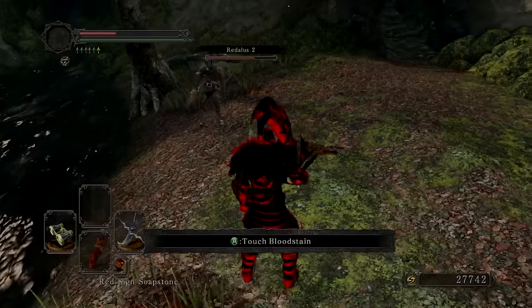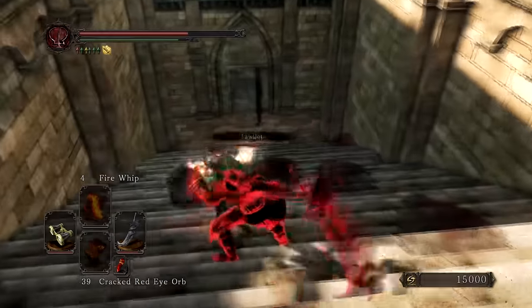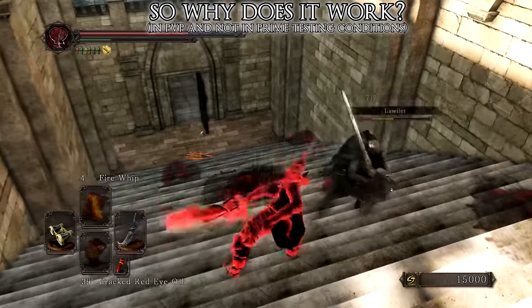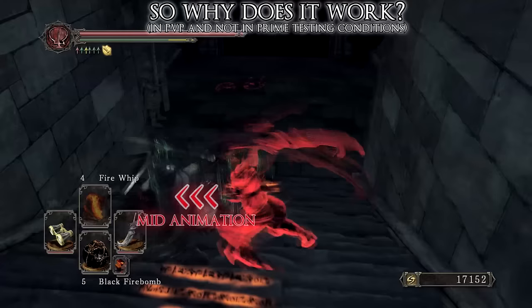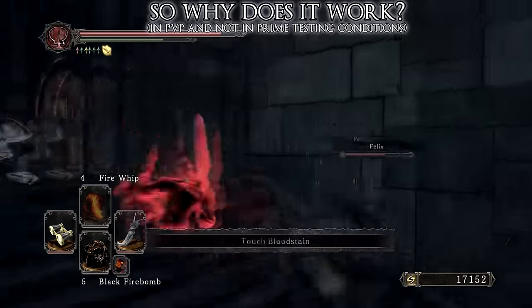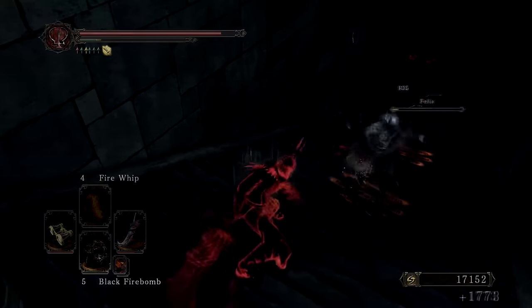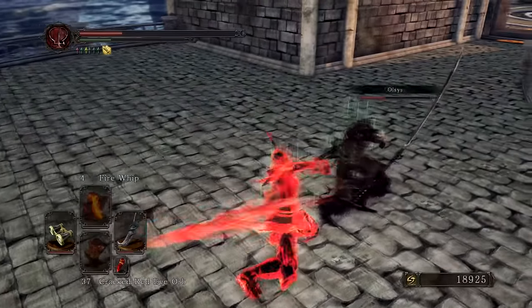So, what the hell is actually going on? I think this happens for one of several reasons. Number one: not all hitstun is created equal. For example, if you punish someone leaving a roll or someone during an attack animation, perhaps the hitstun lasts slightly longer, and therefore you're able to pull off all three hits.